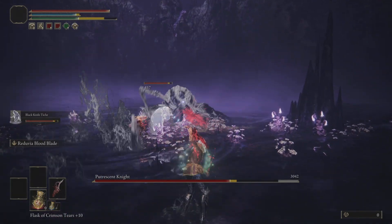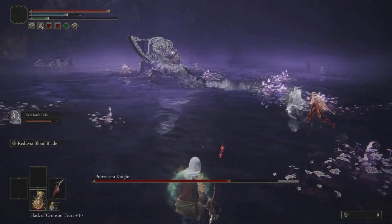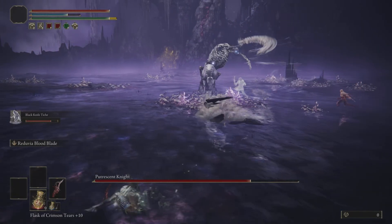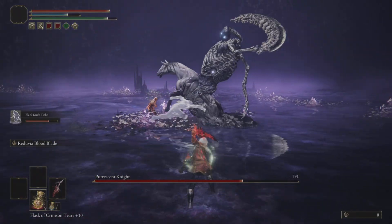The Brutrescent Knight has some long combos and big slams and swings that reach far away. There's also a boomerang attack where he swings his sword like a boomerang — just dodge like that. Sometimes he may do it twice in a row, so keep an eye out for that as well.